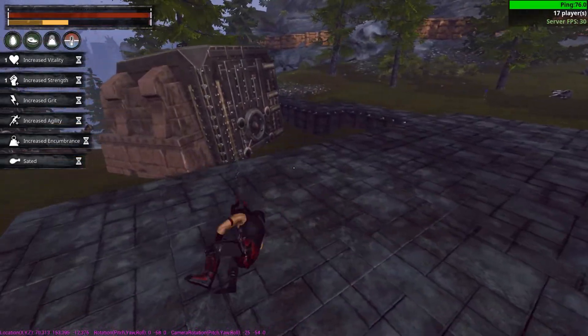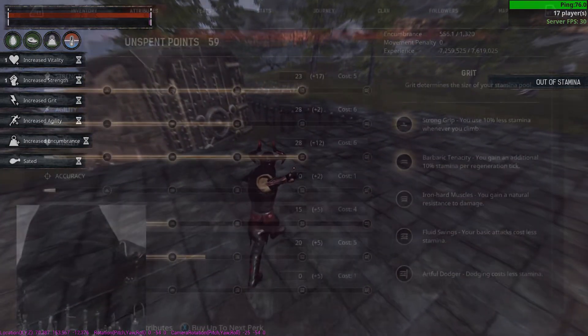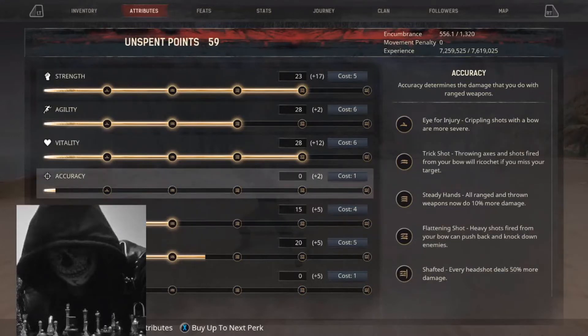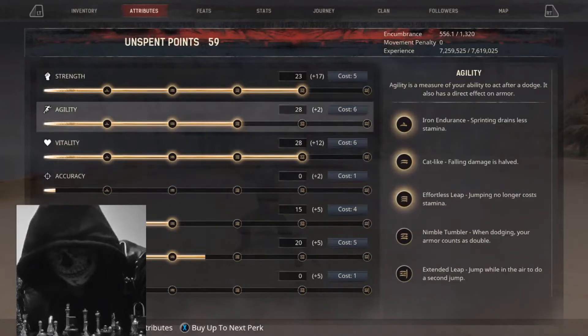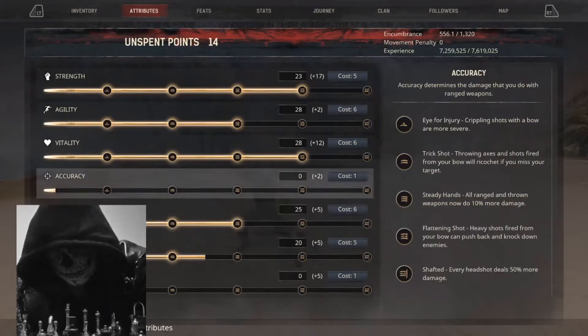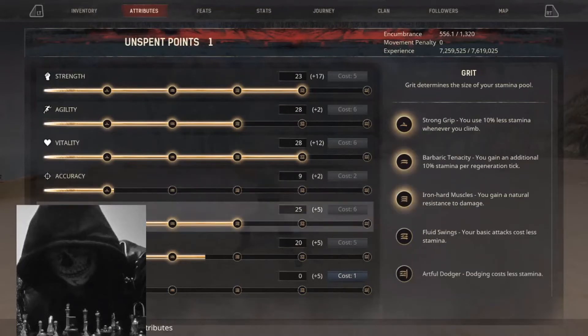We can also go Accuracy for the throwing axes, which is probably beneficial, especially since you'll probably get up to the one-and-a-half to two tier — maybe if you're lucky. I haven't really put the points in to figure that one out right now. So we're looking at this build right here — again you can go up to three in Grit, which I would recommend, and then you throw whatever you want after that. But usually you just throw into this because you're going to be throwing axes at people.